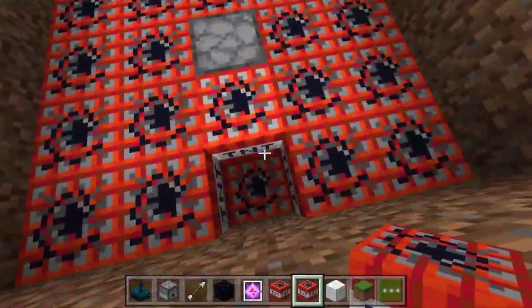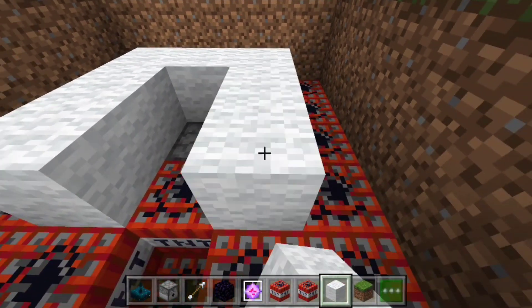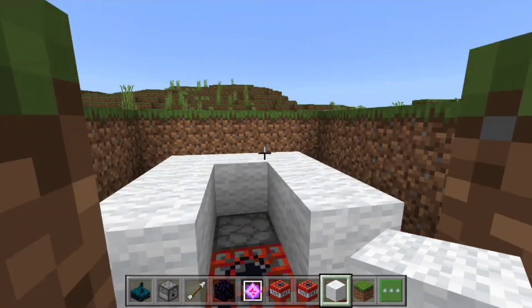Leave one TNT block missing since that's going to be your escape route. You want to surround the future sensor with a wall and create the escape route from that missing TNT — just dig a staircase up to the surface.